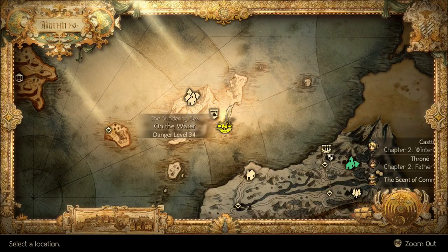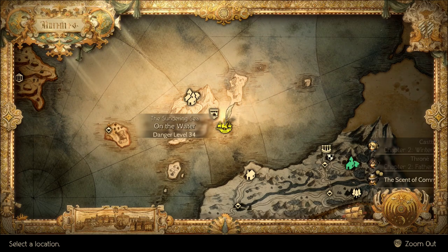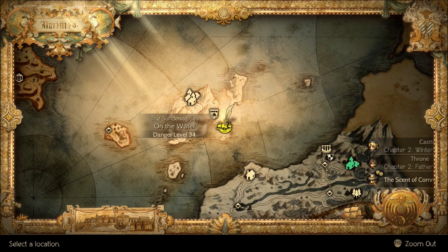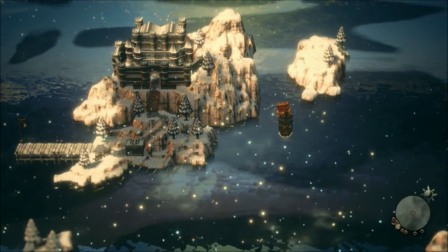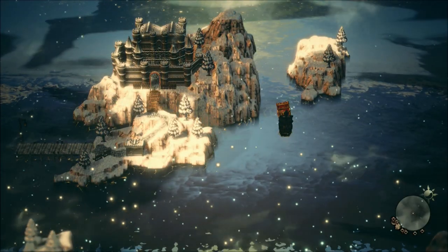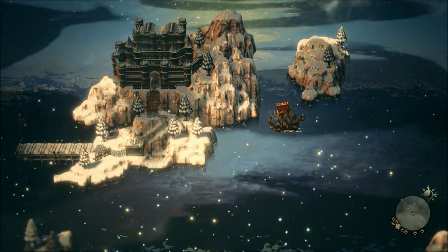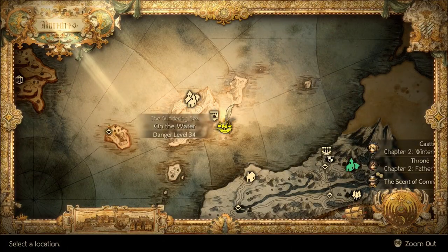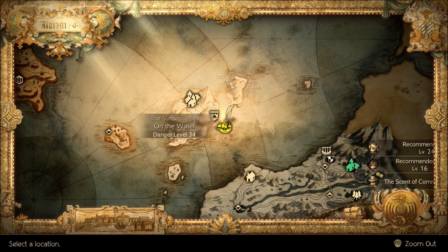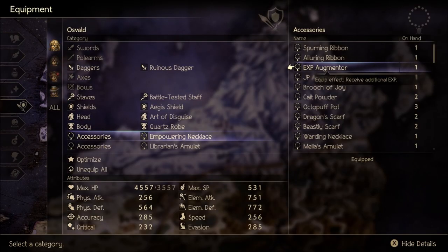The next item useful for getting experience is the EXP Augmenter. That is found just to the east of Frigid Isle — you do need the ship to get there. It's located on a ship there. I already grabbed it, so unfortunately you can't see me obtaining it, but it's a very important accessory for farming experience.